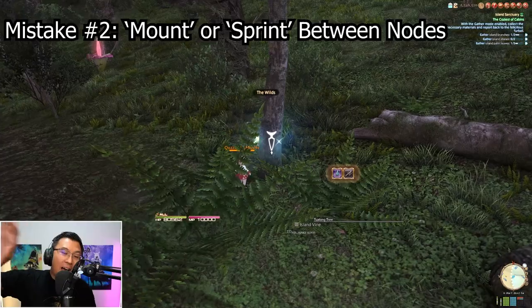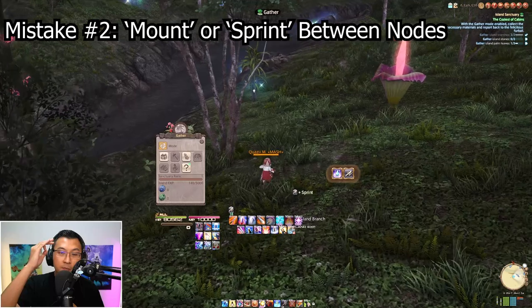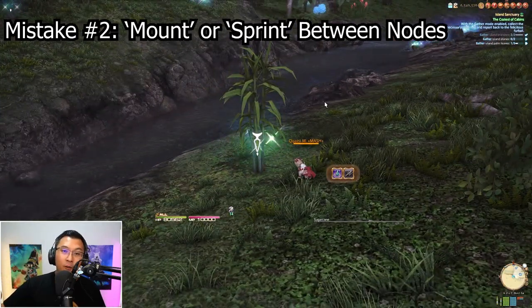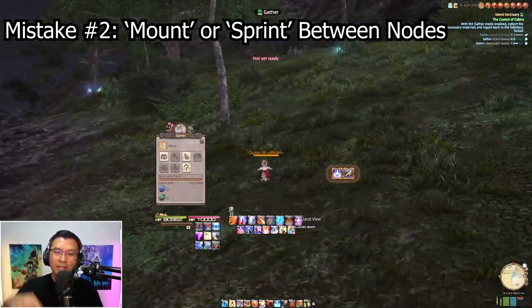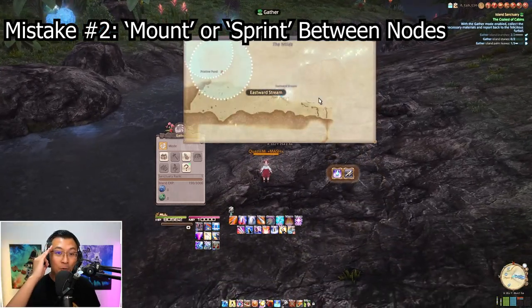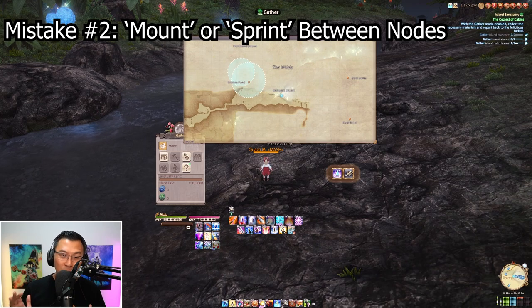Moving on to mistake number 2. While running around my island gathering or doing daily stuff, I always forget to mount or use the sprint island action button they gave us. Sometimes it's not that I forget — it's just a chore when nodes are close together to mount, run over, and then interact. However, I have a quality of life solution: two macros.